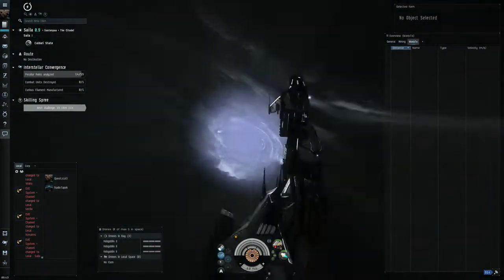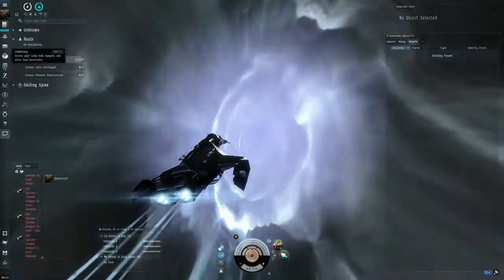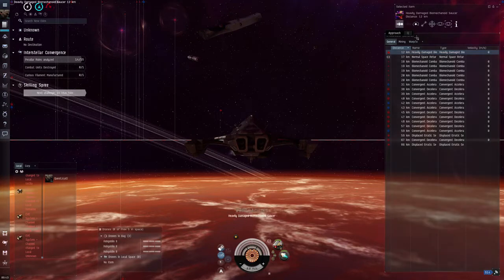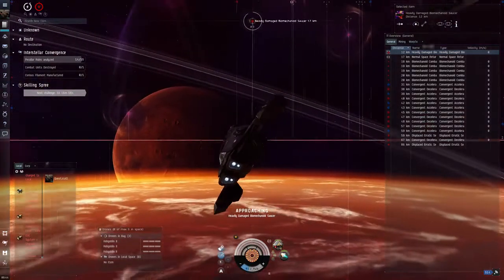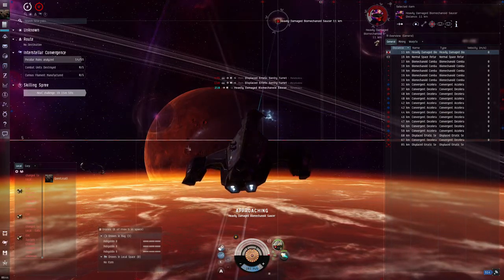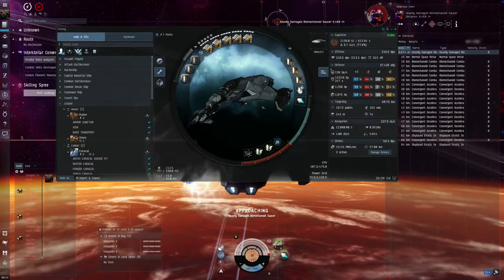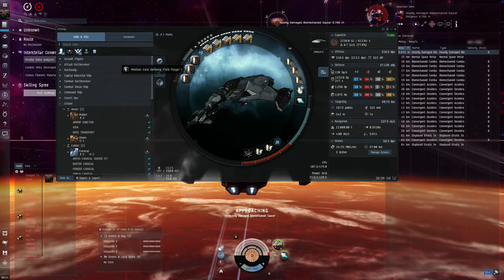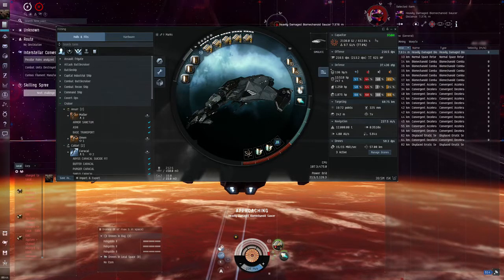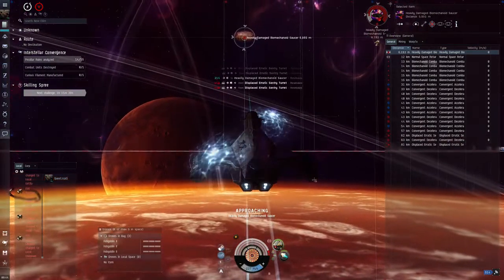Let's see how this works. If we are going to die, I hope not. We are not losing a massive amount of ISK. We have T1 field purgers and T2 modules, so all in all it's about 40 million for this fit.